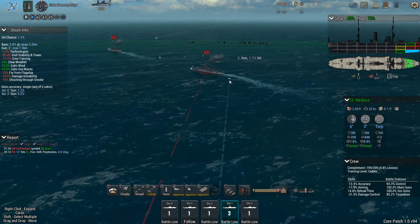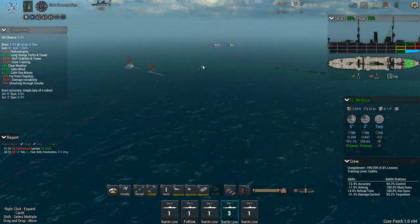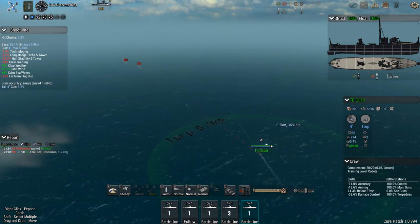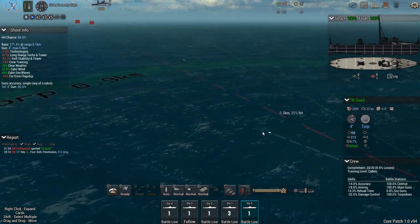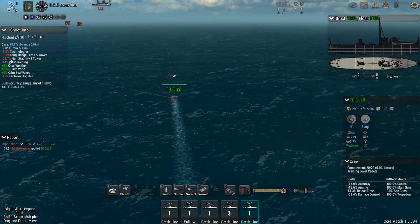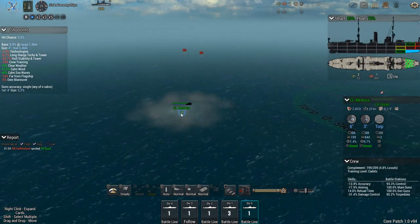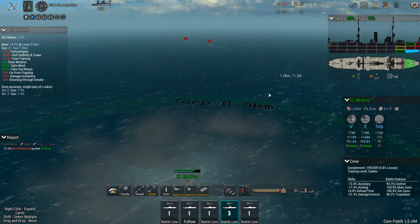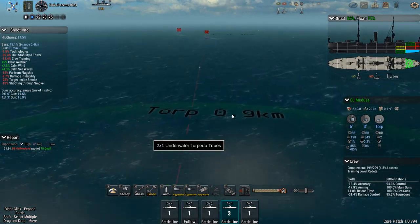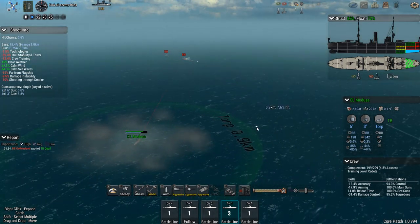The Ostfriesland is getting nice and red, but it's going to take a while before we get an actual kill shot. We've also got the torpedo boat Quail on the way. This is a really nice addition to the game — it lets us know what's helping us move faster and what's hurting us. Even the crew training is actually slowing us down a little and affecting our shots, so having something like that actually matter in the simulation is really cool. We're still firing at the Ostfriesland.